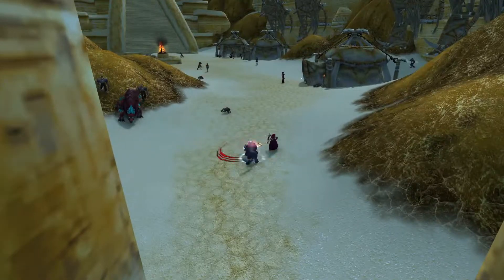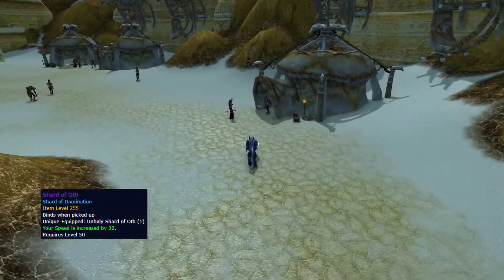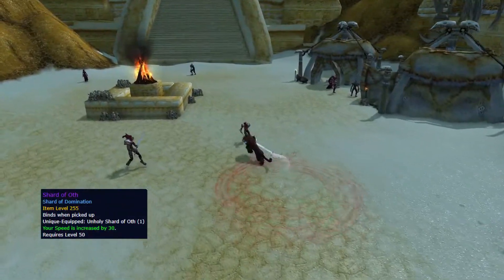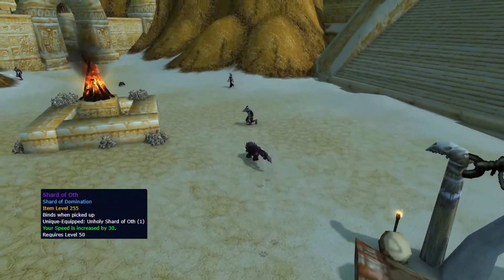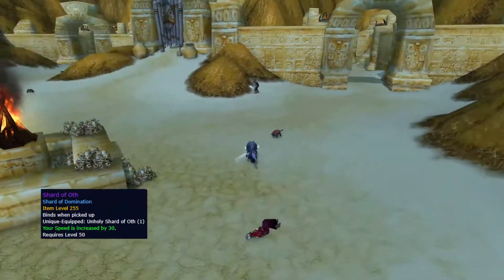There are also Shards that drop from the Raid, and you should get the Shard of Oath and max that one out. It will give you a 60 speed stat increase, and in my case that bumped my movement speed up to a whopping 204 percent.